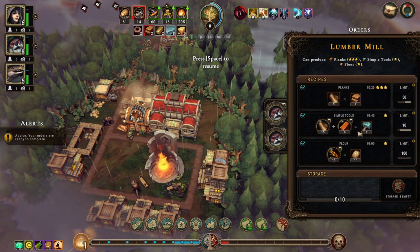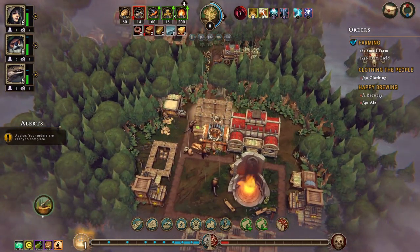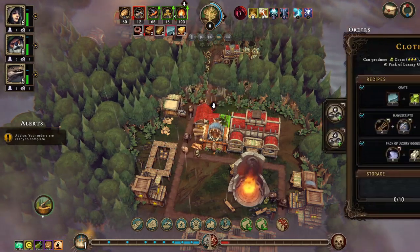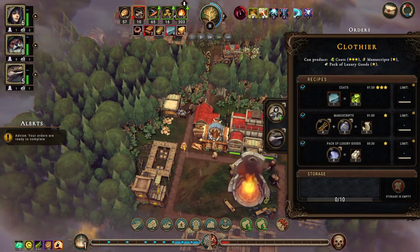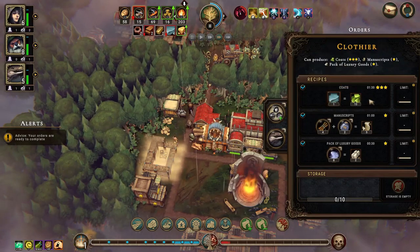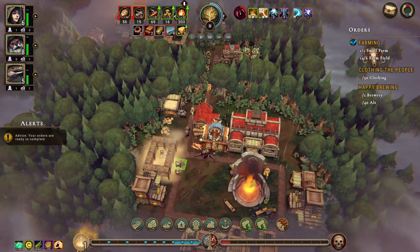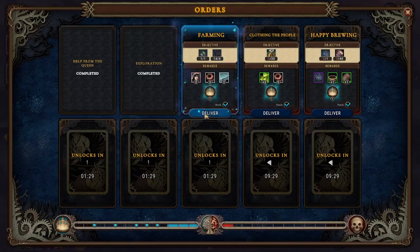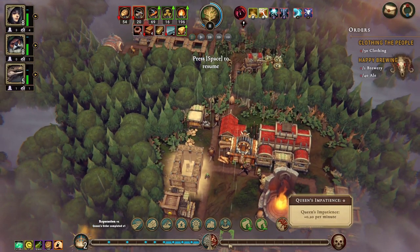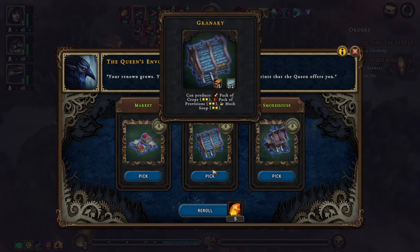Alright, what beavers are in here? Where are our beavers working? We have people working in there, which I don't actually mind, but I'd rather have them over there. So once they're done with these bricks, I want to put them in here, and I want to turn planks off here because this is much more efficient than making planks.